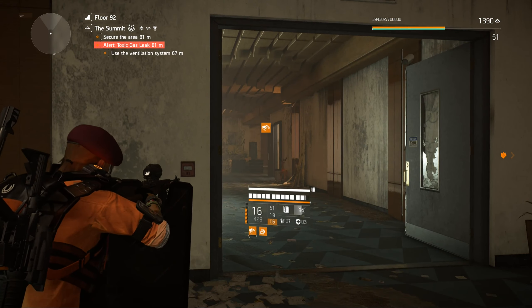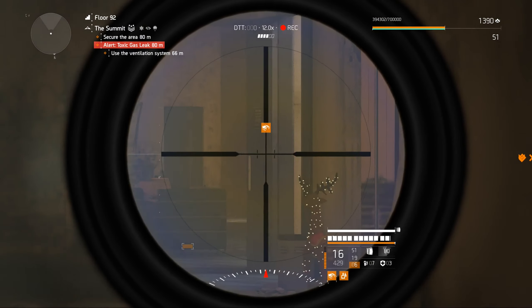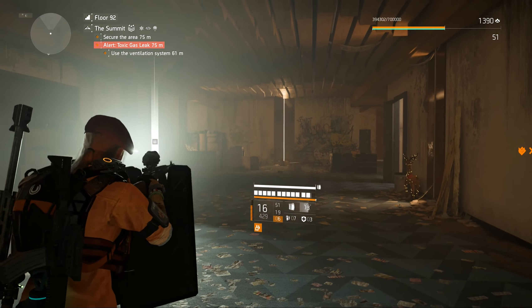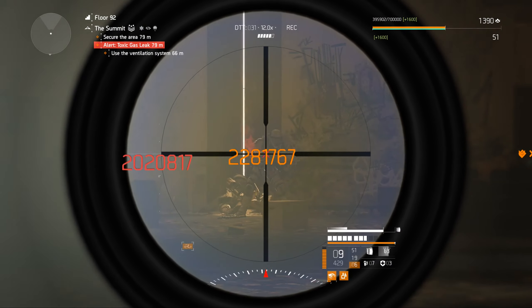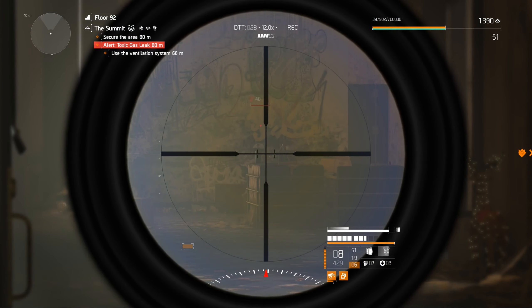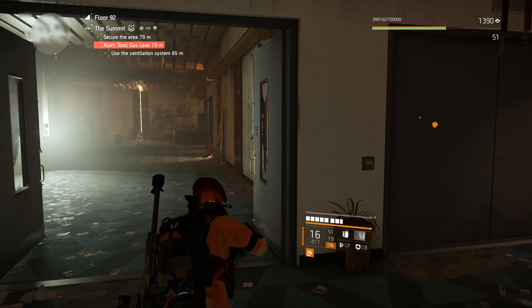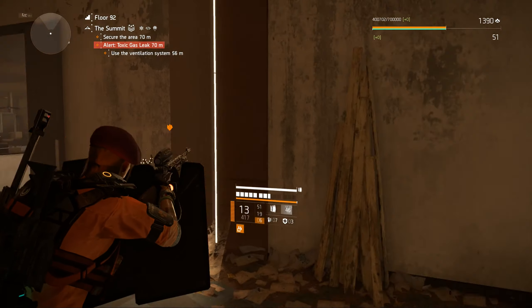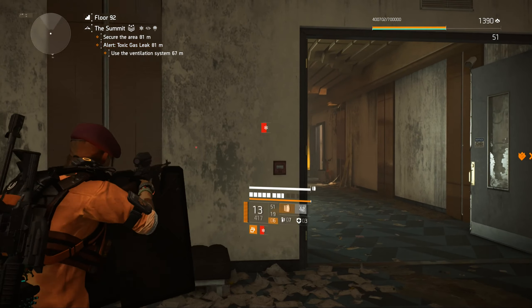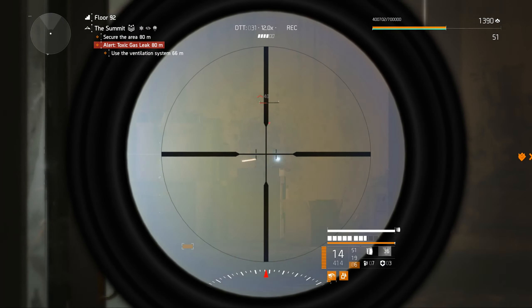Airburst grenades — that's what they're called. I've been looking for that word for a while. Can you just come over there? I was too impatient — that's not something I'd do if I was actually trying to clear the room. I'd be very careful. I can see at least one enemy over there. Did she say 'pendeja'? I think the enemies might have a Spanish NPC — I'm not sure.